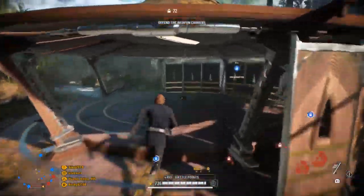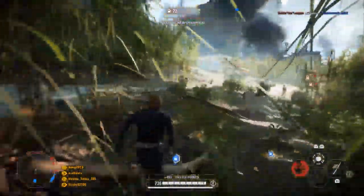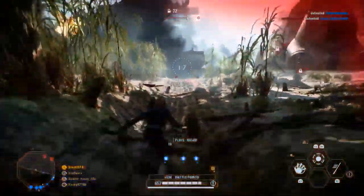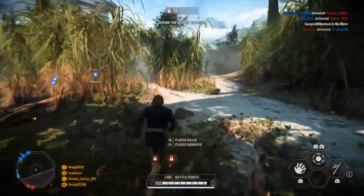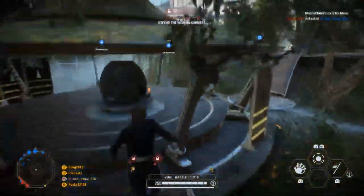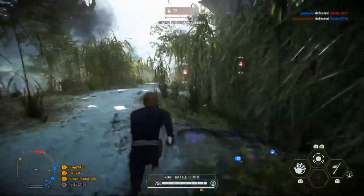Luke's middle ability is called Repulse — it sends a burst of Force energy out from the ground, dealing damage to enemies nearby in a 360-degree radius and knocking them down. It does about 75 damage against heroes and about 130 damage to basic infantry and reinforcements, with an 18-second cooldown. Be careful when activating it because there's an activation animation that leaves you vulnerable, and the ability can bug out sometimes, so don't rely on it too much, especially at low health.